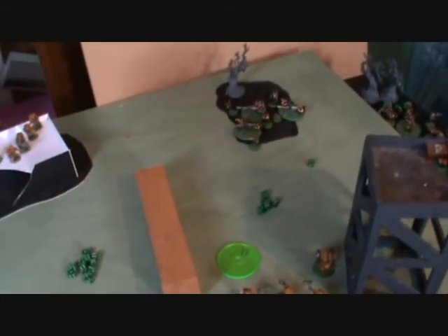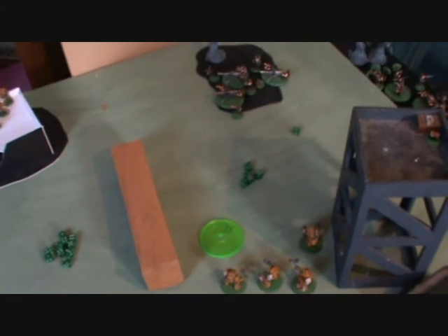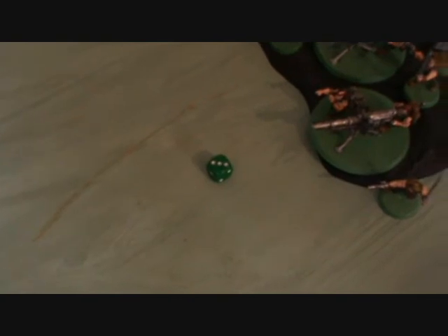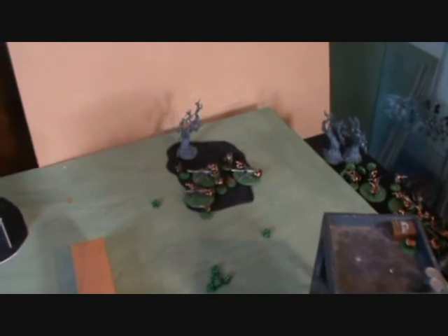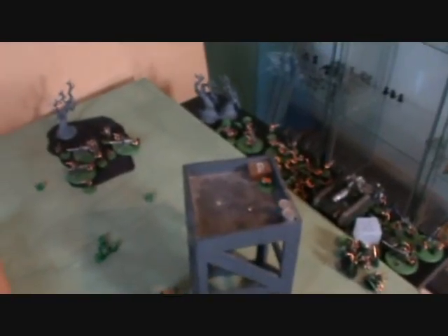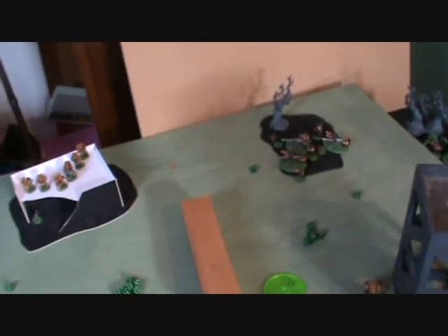In the Imperial Guard's turn, as you can imagine it was very short. The last cannons fired everything into Lysander, doing nothing. The game ends — and it's actually a draw. The Guard holding one objective, moving into another, with the other two unclaimed. Despite everything, the Guard held on for a draw.